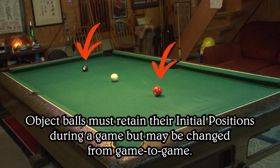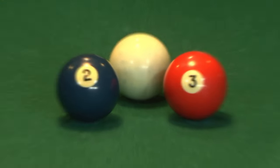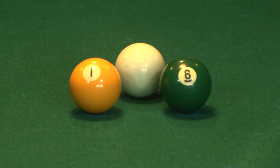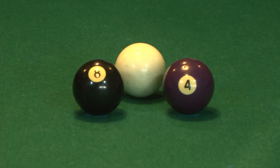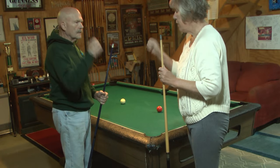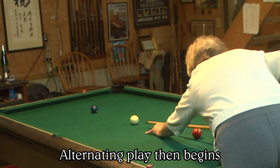Object balls must retain their initial positions during a game but may be changed from game to game. I've chosen the two and three as the object balls for a red, white, and blue theme. Any of the solid balls, including the eight, can be used as object balls if desired. A coin flip or other method decides who has which ball and shoots first. Alternating play then begins.